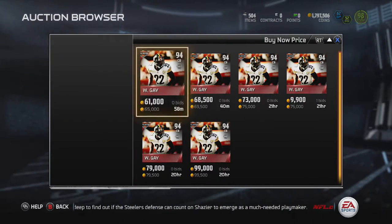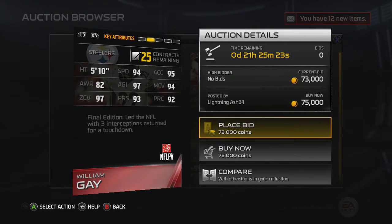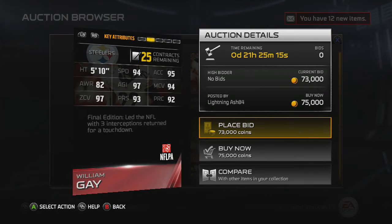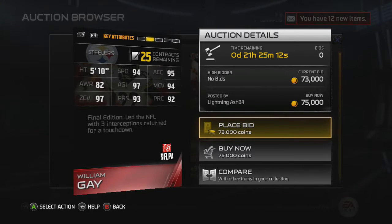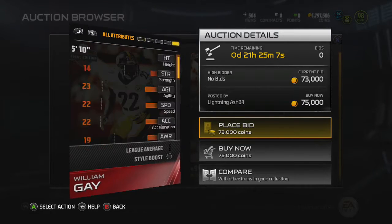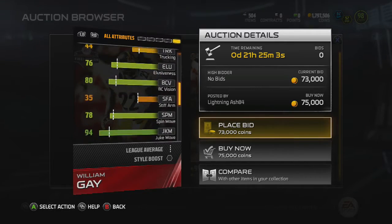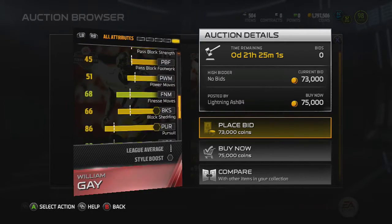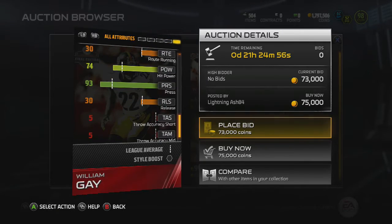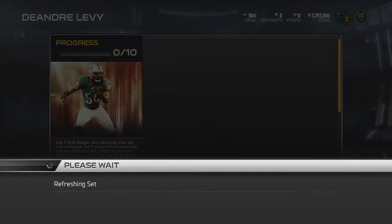I remember last year William Gay had a card — not insane, but like a 94 — that had good hit power. But yeah: 94 speed, 97 agility, 95 acceleration, 94 man, 97 zone, and 92 Play Rec as well as 93 press. Definitely a good card, but the thing is these cards are good budget cards, they're just not cheap because everyone wants DeAndre Levy. He only has 74 hit power; I think he had like 87 hit power last year on his 95 card, but whatever.